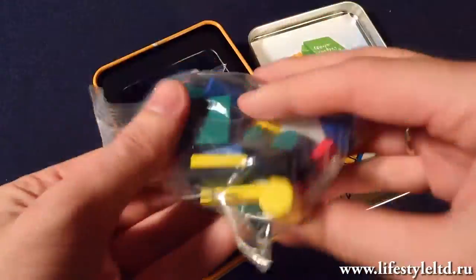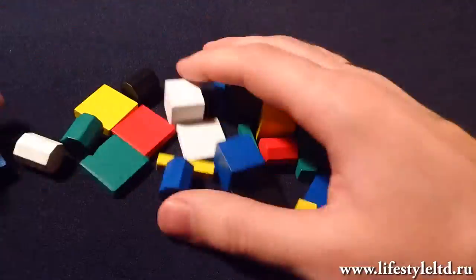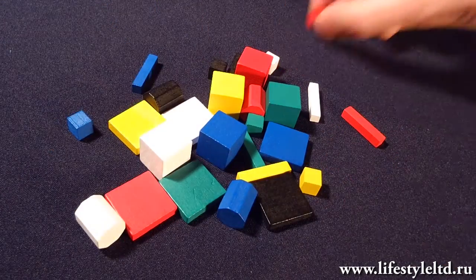In a compact tin box, you will find wooden components and acrylic victory points. The wooden components are placed in a pile in the middle of the table and players take them one by one to their supplies until all the pieces are distributed.